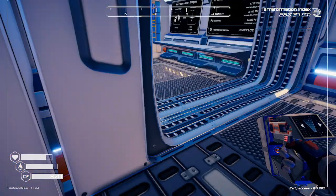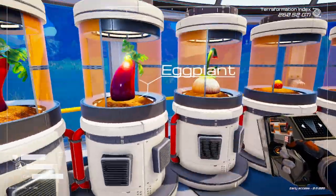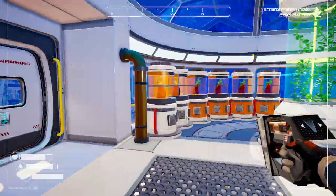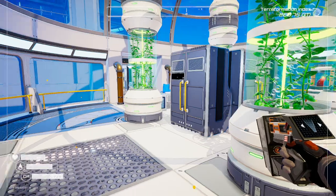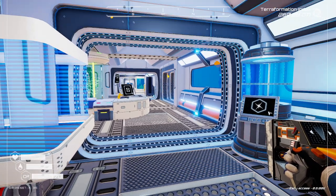I thought there were five crop types, but let's check. We have eggplant, squash, mushroom, and bean — looks like there's only four. We could put those other fields in later. I want to get those tree spreaders in today.